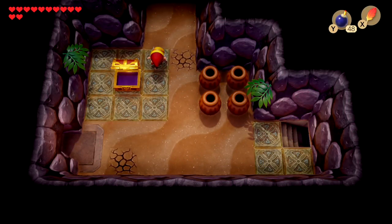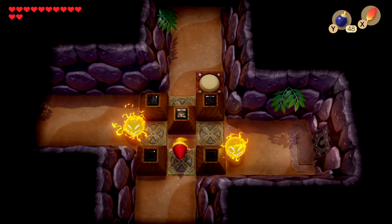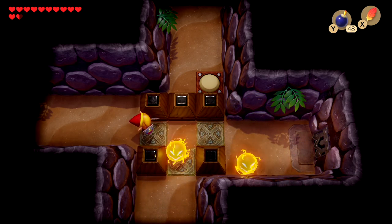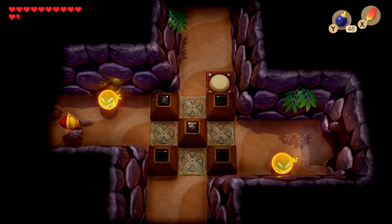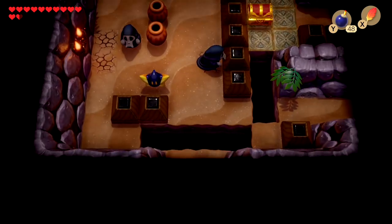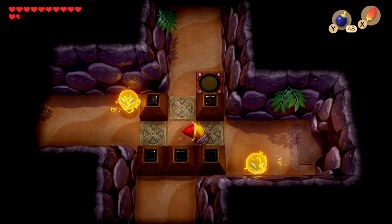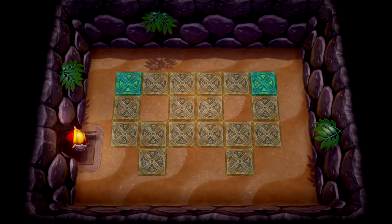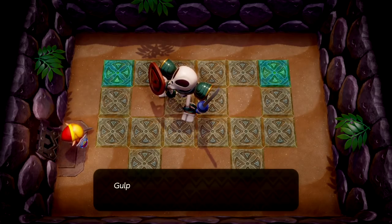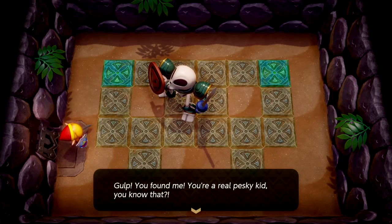This temple can get confusing just because of the way it's structured. I believe we have to push this, and while we can head over, we want to make our way to the left, have this area reset. It's kind of interesting how this is the puzzle — actually having areas reset by going in and out like this. Now we can press the switch, push this down, and we'll be able to fight him a second time.